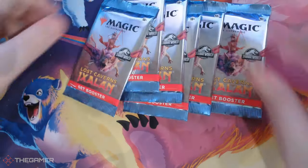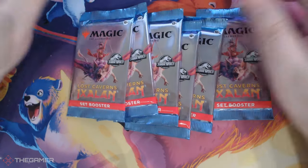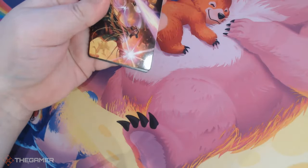Here we go — set packs have 12 cards rather than 15, but you get the chance for more rares, flashier cards, and in this set you've got the crossovers with Jurassic World. And you get art cards — I love an art card.